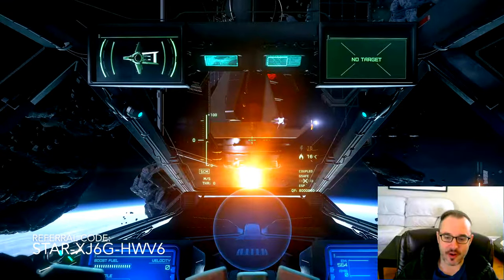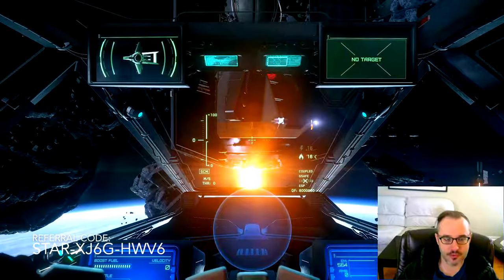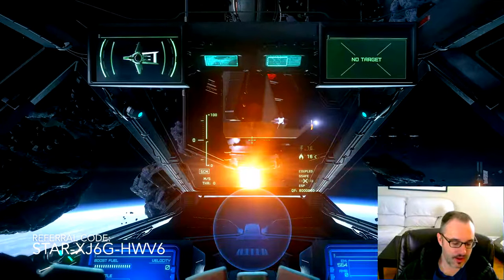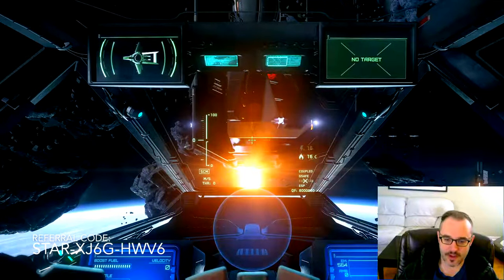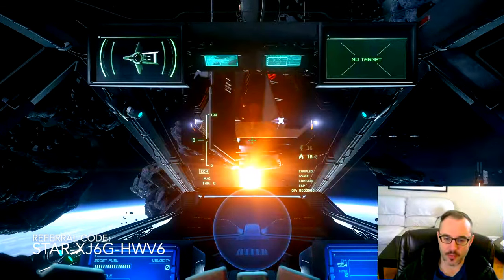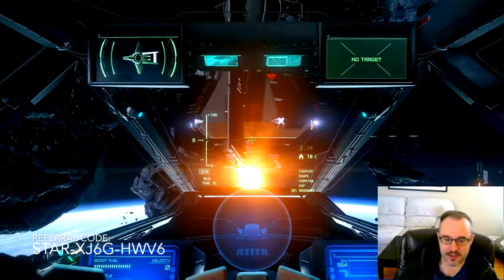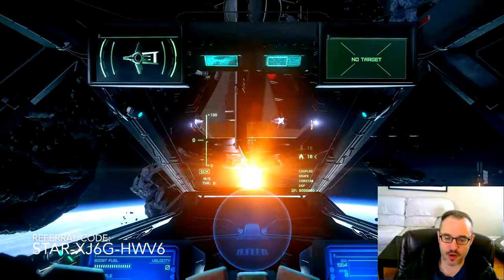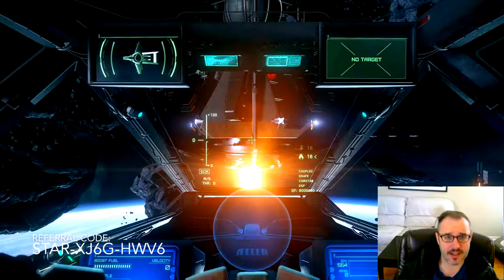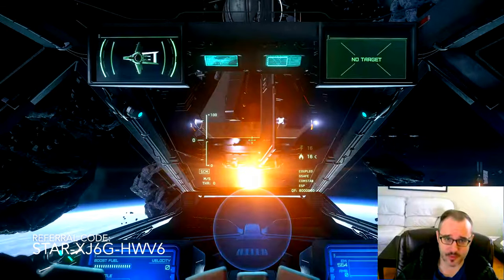So here we are in the cockpit of our Anvil Hornet. The first thing you're going to do before anything else, as we're learning, is hit the V key until all of our safeties are on. There we go — we're coupled, we've got G-Safe on, we've got Comms Tab on, and ESP is on also, but that has more to do with combat. This is going to prevent us from kind of destroying ourselves as we learn to fly.